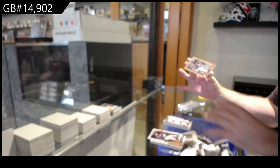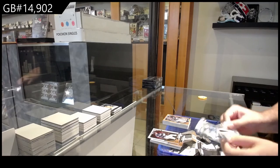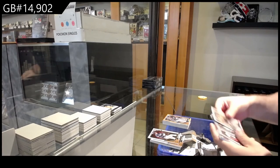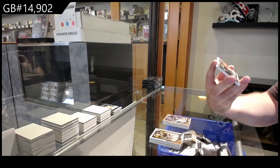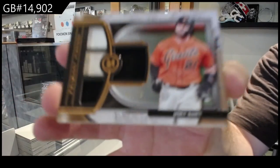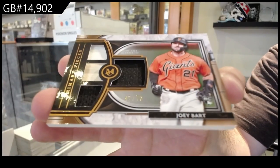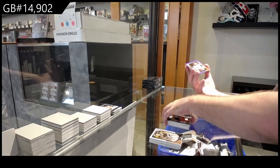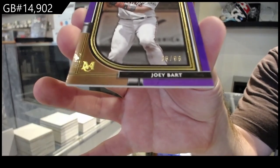We've got a gold of Abreu for the Sox — I feel that's got to be one of my bigger hits in baseball I've gotten. We've got a jersey bat, triple jersey bat, number 75 for the Giants — Joey Bart. That's why I love Museum Collection, there's some cool stuff in here. And we've got number to 99 rookie for the Giants, Joey Bart.